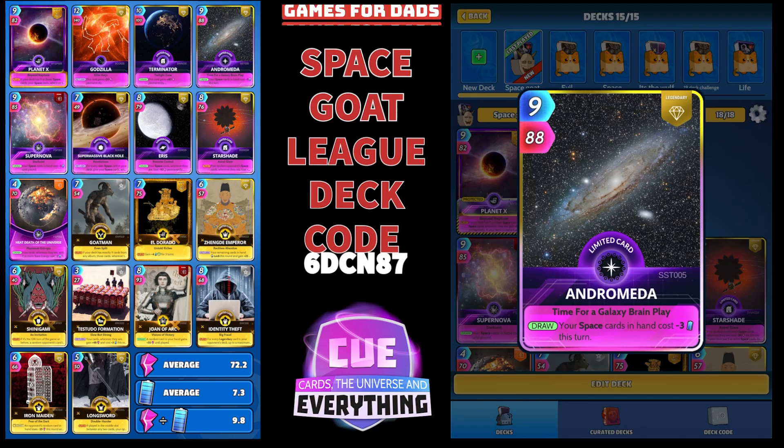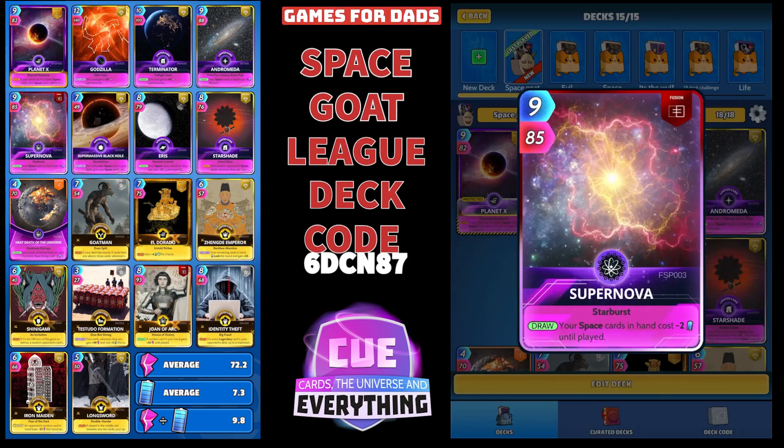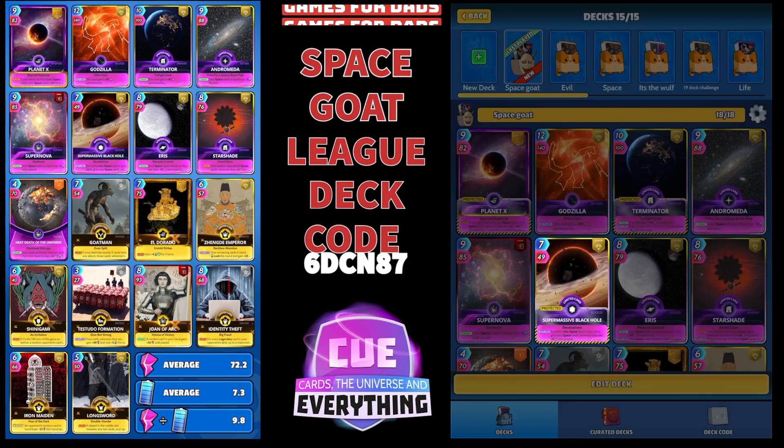Next card up is a Fusion — Supernova. 9 for 85. Another big heavy card. On the draw, your Space Cards in hand cost minus two until played. So with Andromeda and Supernova, we are going to be saving ourselves loads of energy on our Space Cards. Both of them are cards in hand — that's pretty good.